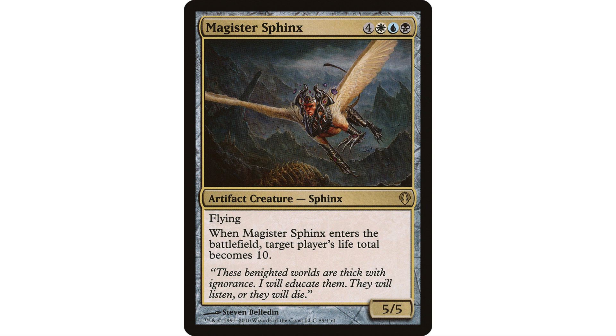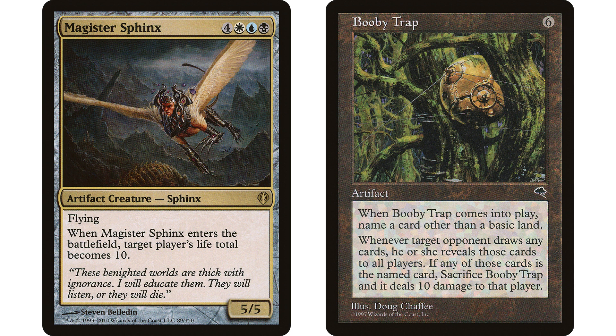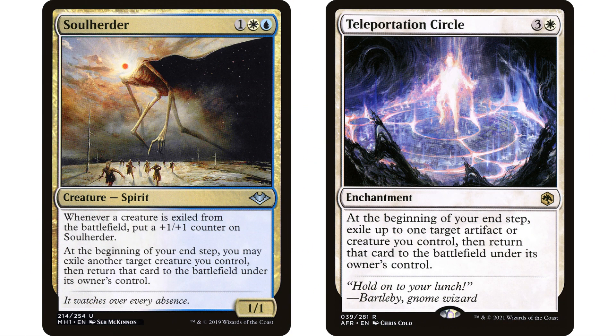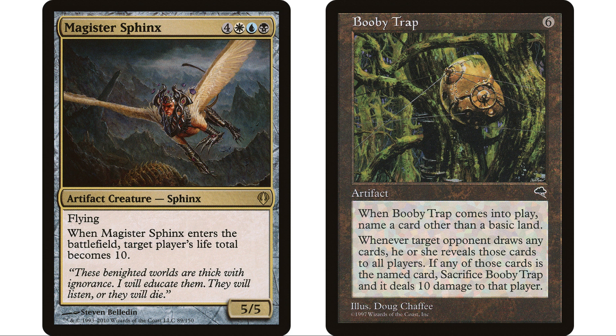Magister Sphinx is just perfect here — four white-blue-black, a 5/5 flier. When it enters the battlefield, target player's life total becomes 10. This card used to see a lot of play since it basically smashes an opponent for 30 damage. In this deck it's also an artifact creature, so copy effects like Sculpting Steel can apply to it too. With Magister Sphinx in play, it's only one Booby Trap per opponent. We can also blink our Magister Sphinx repeatedly with Soul Herder and Teleportation Circle to set all opponents' life totals to 10.